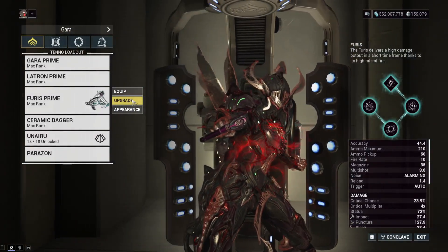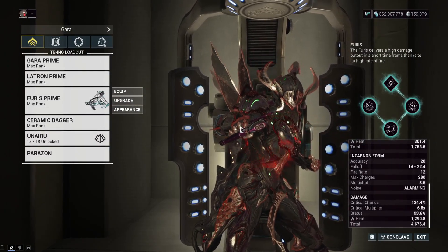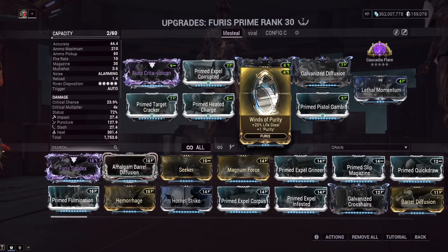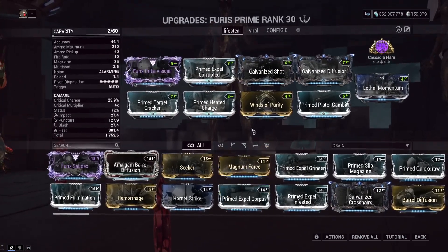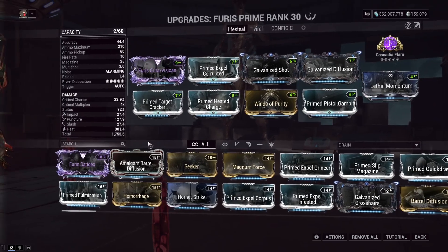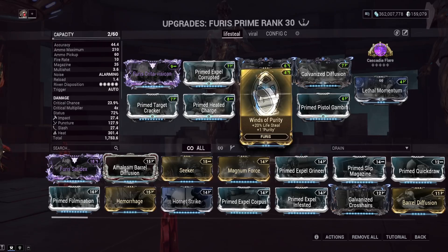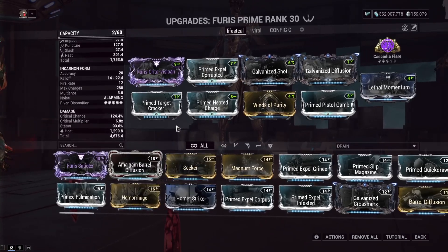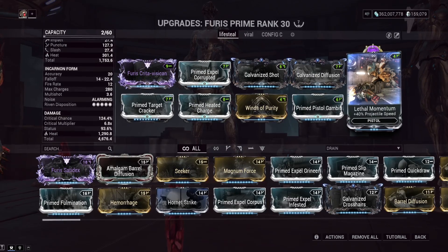We've moved to the Furis Prime Incarnon — honestly one of my favorite Incarnons. If I were to redo my tier list I'd put this in S tier; it's really strong at high levels. The Winds of Purity lifesteal augment gives every damage instance of this weapon lifesteal, so every time we shoot an enemy we'll get healed back to full. Combined with 90% DR and about a thousand health, it's quite nice. Also note that Lethal Momentum's projectile speed does affect the damage falloff of this weapon.